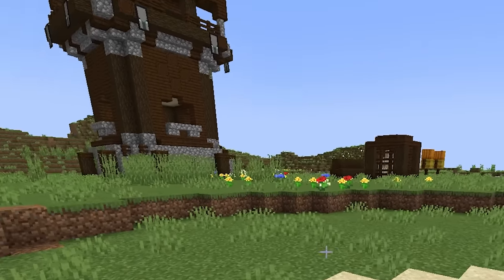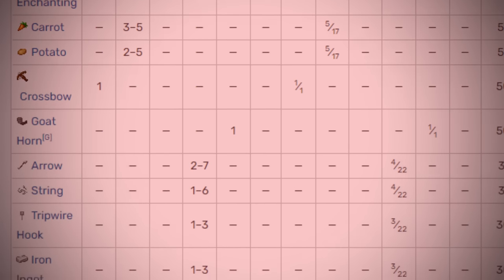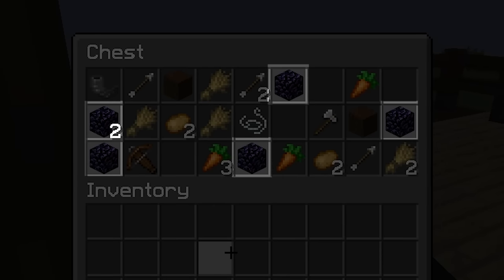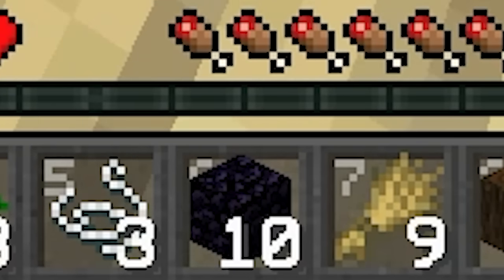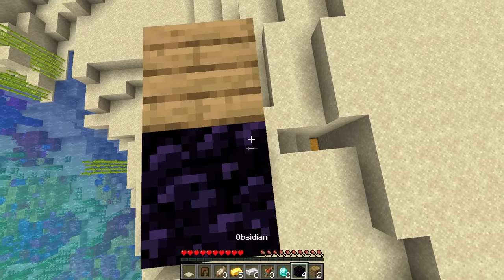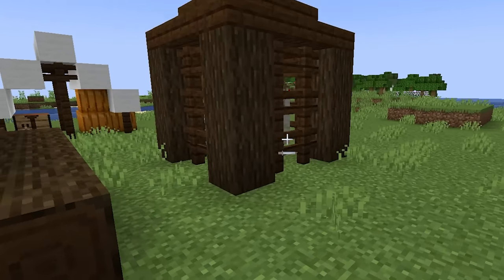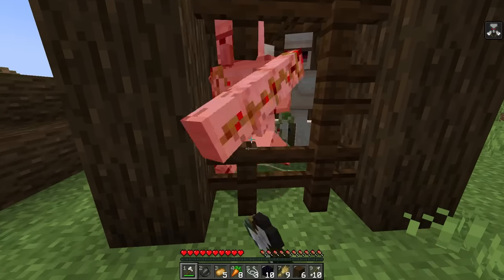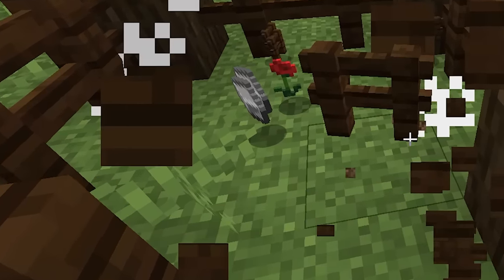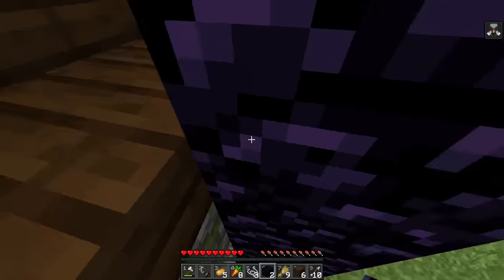This next runner spawns near a pillager outpost, where in the tower's bottom chest there is obsidian and flint — both impossible spawns. There's also obsidian in the chest at the top of the structure alongside an iron axe, and coincidentally the obsidian from these two chests adds up to 10, the exact amount needed to make a nether portal. The runner leaves the tower and heads to the outpost's iron golem cage, where instead of one golem, there are three golems inside, none of which even try to fight back as he kills them. All three of the golems drop 12 iron each — obviously way more than they're supposed to. The runner now has everything he needs to build a portal and enter the nether.